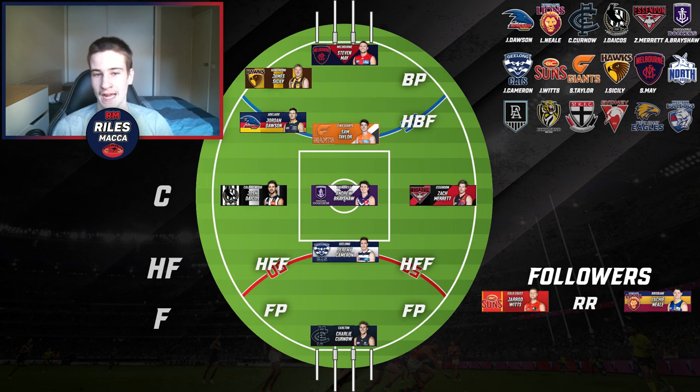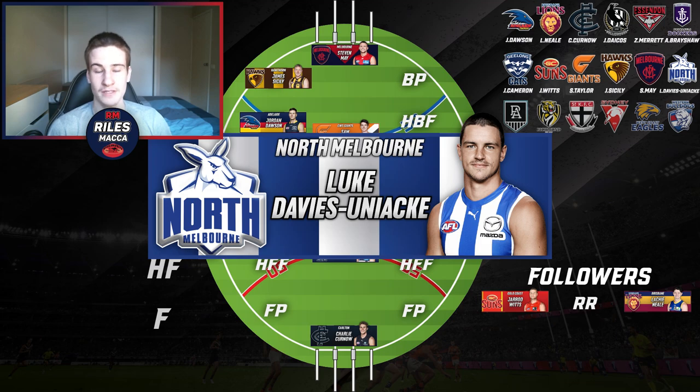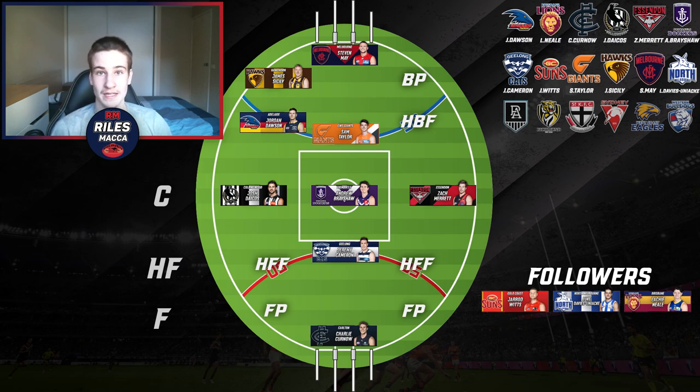For North Melbourne, they just don't have that much talent to be in a team like this. The only real options are Jy Simpkin or Luke Davies-Uniacke. I had to keep the midfielder spot open, and while Simpkin did win the best and fairest, I still think the more valuable player is Davies-Uniacke — an absolute clearance beast who goes straight into the on-baller role. Looking at the midfield, we've got Brayshaw as the two-way runner, Davies-Uniacke as the clearance beast, and Lachie Neale as the all-round beast — the midfield is looking quite complete.